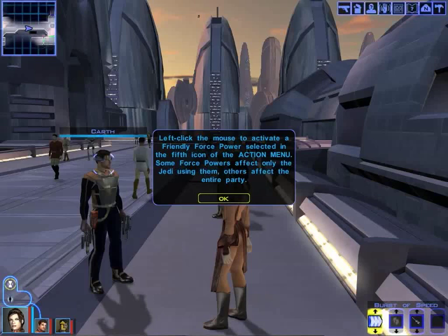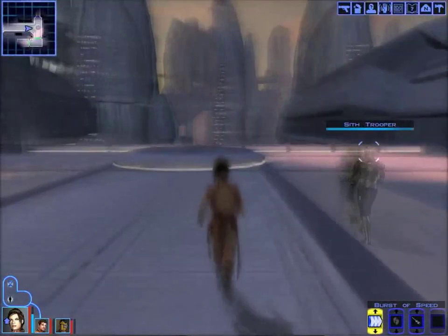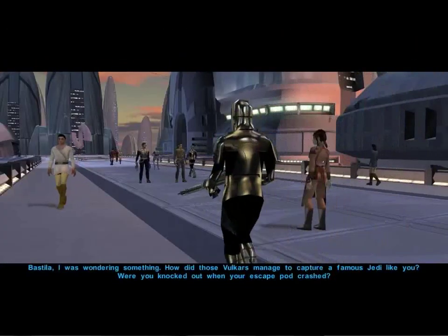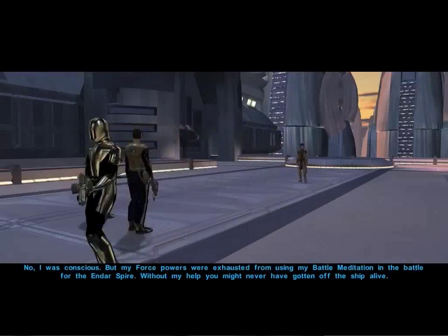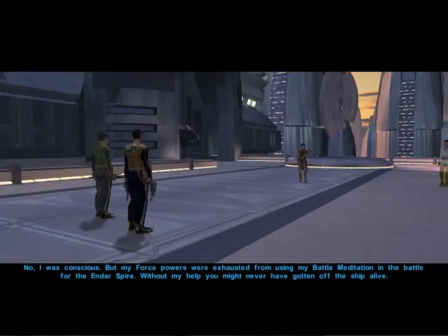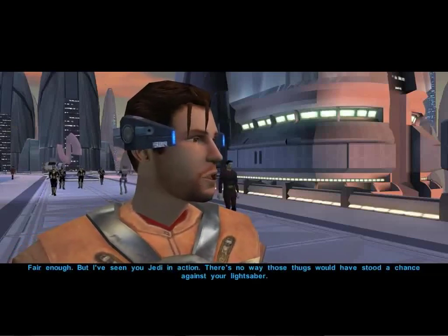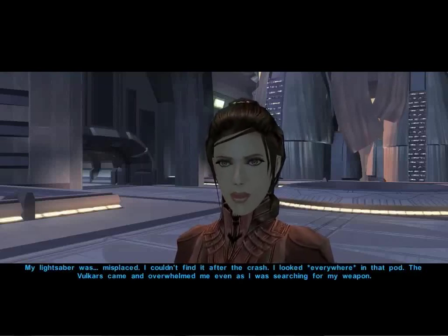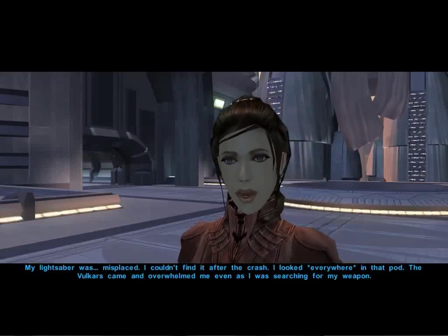This area of the action menu is where the friendly force powers are, as I mentioned during the tutorial on the Endar Spire. Left-clicking the mouse activates a friendly force power selected in the action menu. Some force powers affect only the Jedi using them, others affect the entire party. When we use force speed, we can run faster and as a result everyone else runs faster too. How did those Vulkars manage to capture a famous Jedi like you? Were you knocked out when your escape pod crashed?